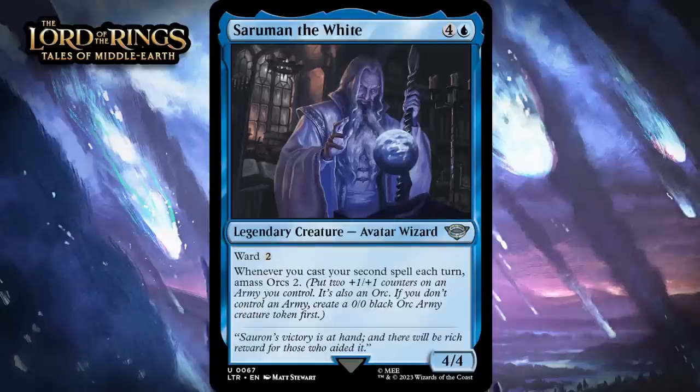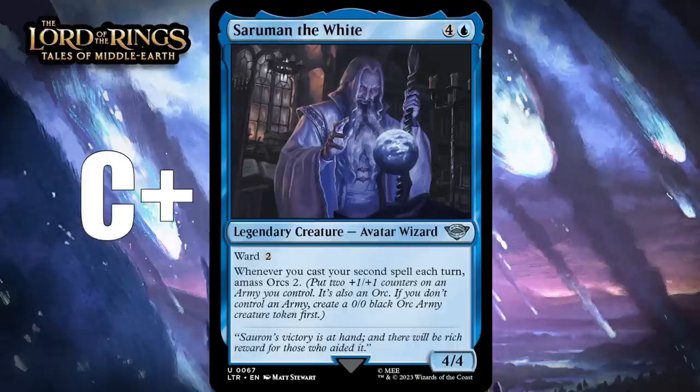Next up, it's Saruman the White. For four generic and a blue, it's a 4-4 legendary avatar wizard at uncommon. It's got ward two, and whenever you cast your second spell each turn, you amass orcs two. I don't love the stat line, even with ward two, but getting to amass when you cast a second spell is pretty nice. If you only do it once you're going to feel like you're getting reasonable value, and if you can make it happen more than once it's going to feel quite good. I'm giving this a C+.